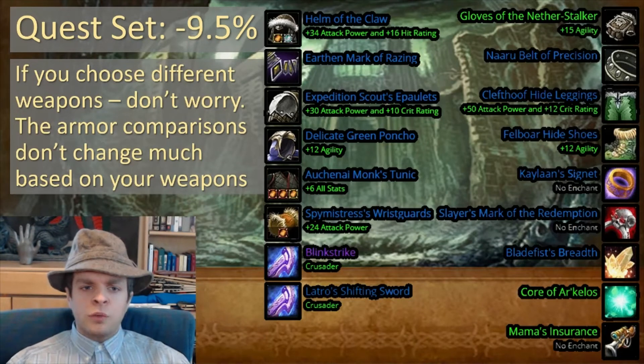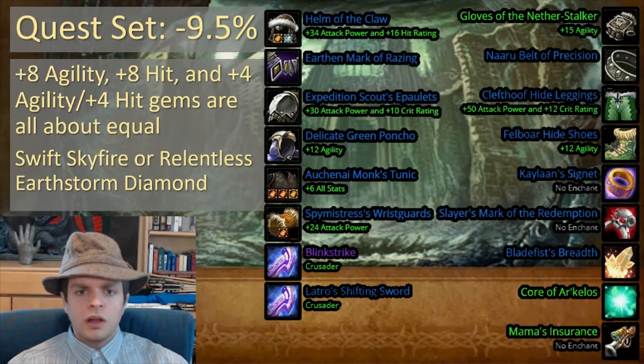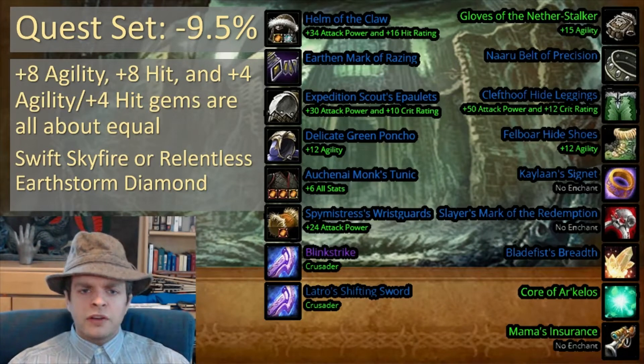Now, if you choose different weapons, don't worry — the armor comparisons don't change very much based on the weapons you choose. For your gems, there's no significant difference between agility and hit gems at this gear level. At higher gear levels you will prefer hit over agility, but for now it doesn't much matter.